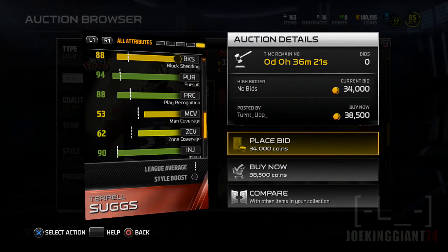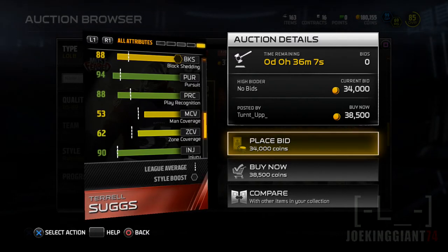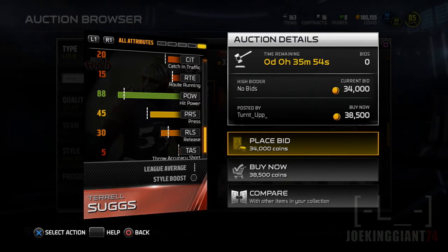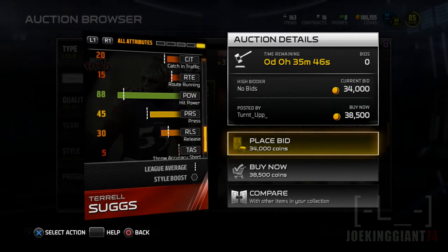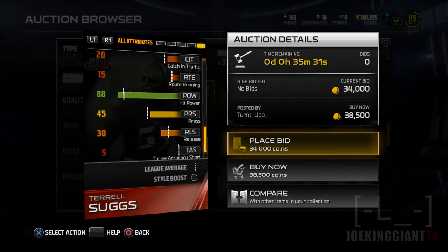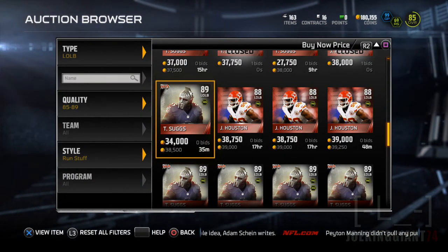Another skill he has is pursuit — he's just going to go out there like a heat-seeking missile. The play recognition is under 90, but it's acceptable because Justin Houston has less than him. He does have a good amount of injury resistance and stamina. His hit power is under 90, which is a bit concerning. I might not hit-stick with linebackers as much anymore. When I had Ahmad Brooks, those guys could hit the running backs hard and force fumbles. Now with hit power under 90, I'll just play solid, simple tackling.